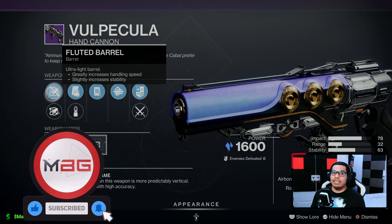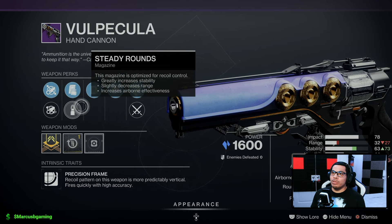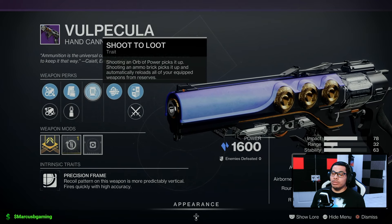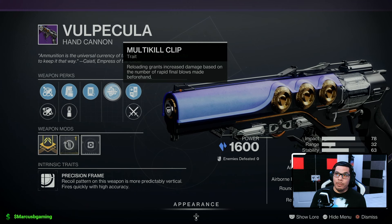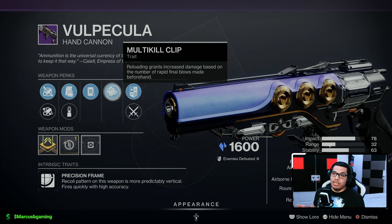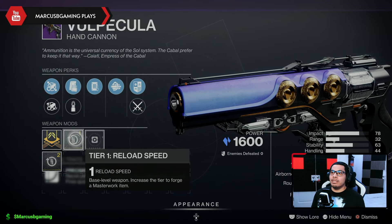Then the Volpecular hand cannon with Fluted Barrel or Full Bore, Tactical Mag or Steady Rounds, Shoot to Loot — so you shoot an orb with power or ammo brick and you can pick it up from a distance — then Multi-Kill Clip. Multi-Kill Clip: you get a kill, reload after it, you get extra damage. You kill more than one, you get more damage. Then the reload speed masterwork.